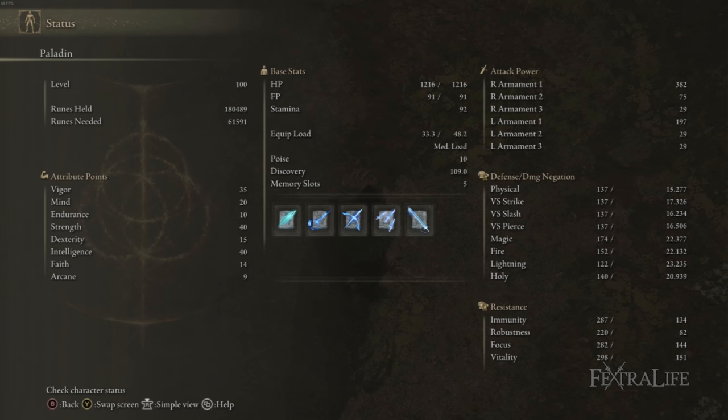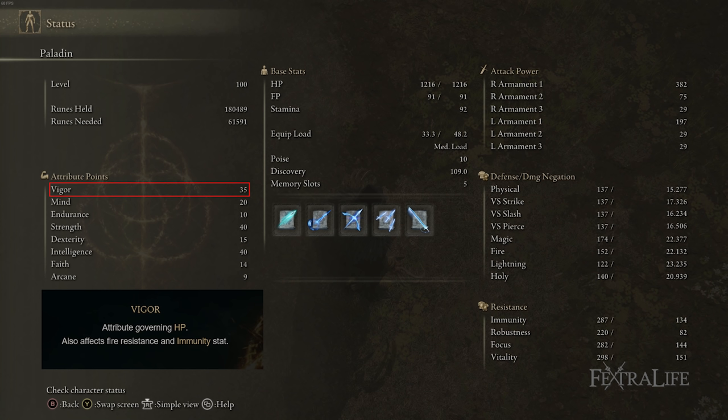35 Vigor is there because you're going to get hit playing in melee with light armor, so it's going to hit pretty hard. I'd like to get this up to 40, but there aren't too many more stat points available. If you don't have points in Faith because you aren't a Confessor like I am — which is not ideal — you'll probably be able to put more points into Vigor.